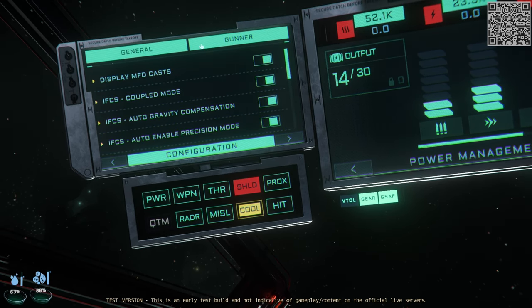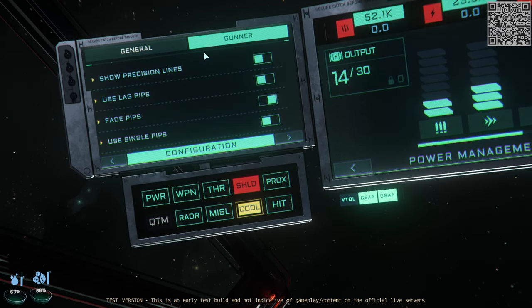Note that there is also a different menu for when you are a gunner — notice the fade pips and use lag pips options being present there.